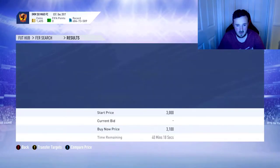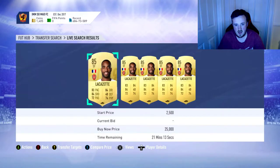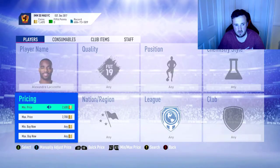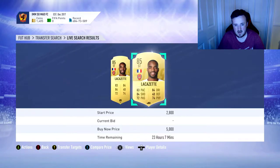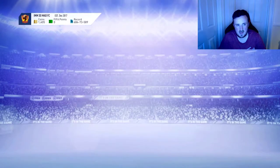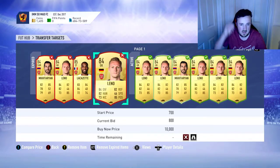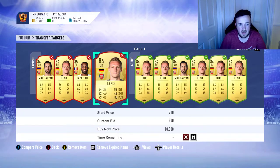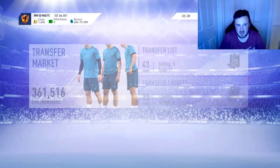So that was actually a good price - Lacazette for 2,500 to 3,200 coins. Let's go for 2,000 as a start price. There are loads on the market, so let's go a little bit further up since it's 3,000 - we want to make at least a bit of profit. Higher-rated players will be in more demand. You can bid on these players, and you can do this on any player - just search their max buy now price, undercut it by about 500 coins, and mass bid. You're likely to win around 40% of the bids.